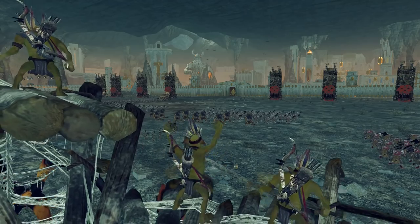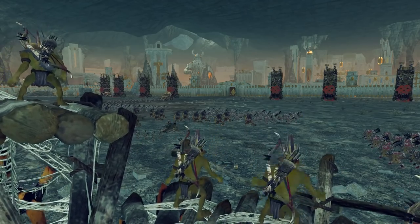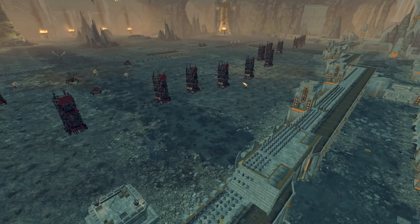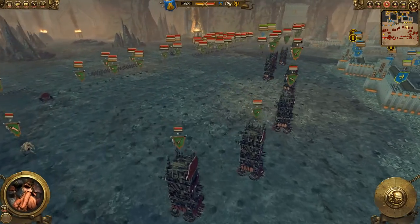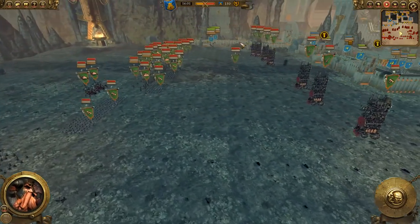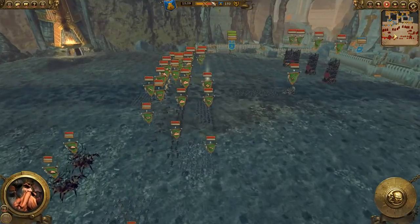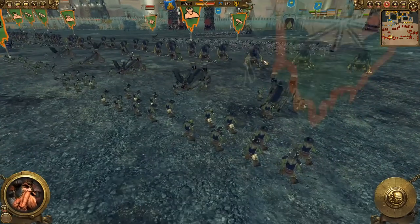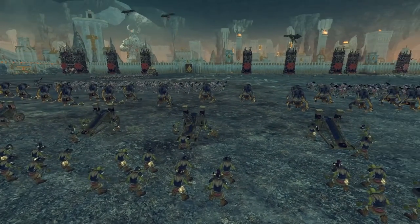Sieges do obviously play a bit different in Total War Warhammer — it's much, much quicker, and the strategy is much simpler. It's all about rushing, which is very suitable to the greenskin playstyle. Battle begins immediately, and there's not too much to fall back on, although in this battle we're gonna be trying to see if we can pull a defense in depth off.